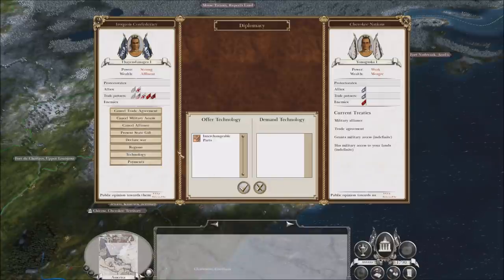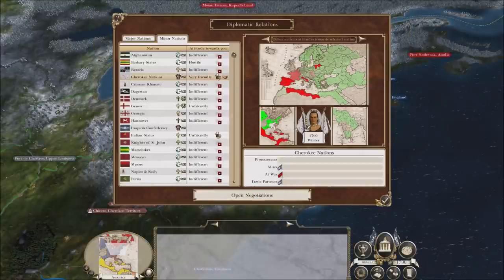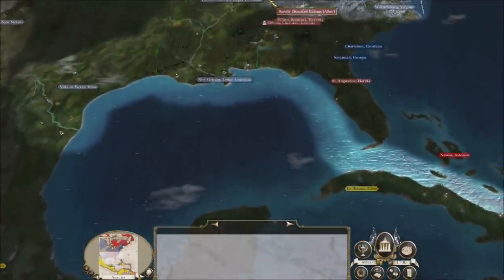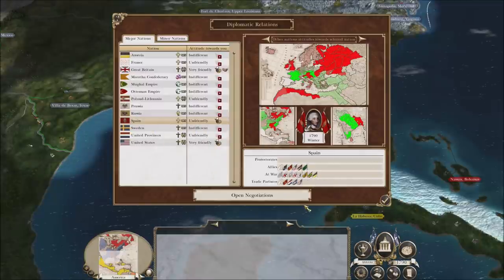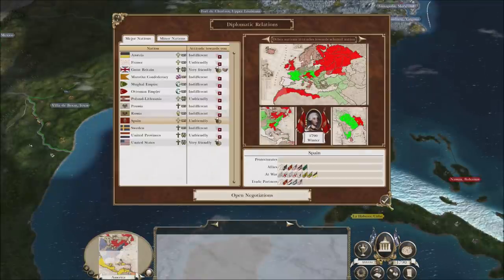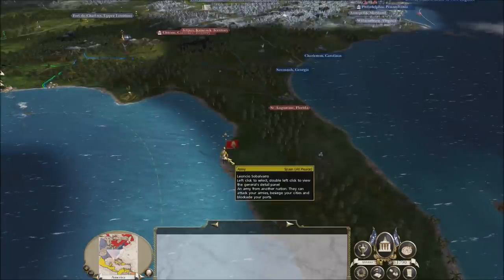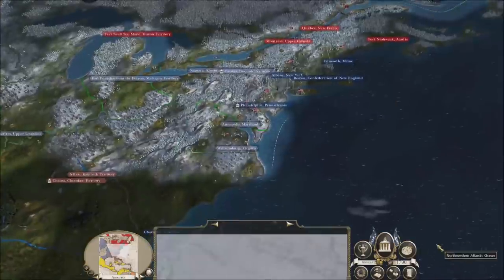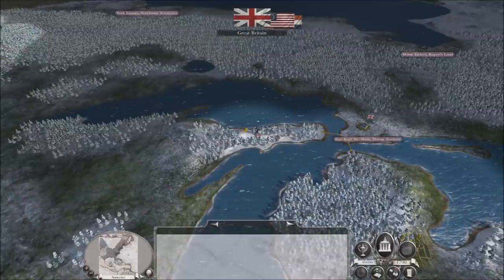I am going to give some money to the Cherokee though — I think they're going to need it. They're at war with Spain. I'm going to give them 50k so they can build more armies and be prepared. I'm blocking the route — the Spanish can't go through my territory, so they would have to go with the Navy. I could focus on the Spanish, but I really want to get rid of the Americans first.